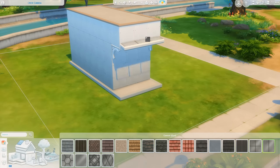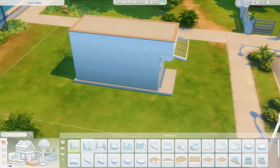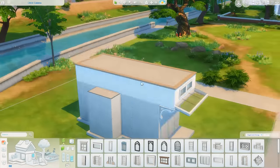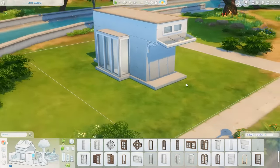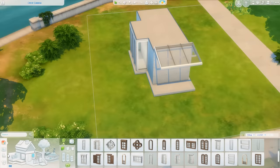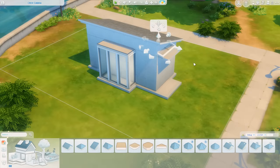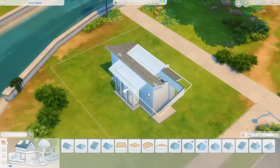This is a one bedroom, one bathroom tiny house, and I'm building on the Creek Cabana lot in Willow Creek. It's a 20 by 15 — not a starter home; I think it's around 30,000 simoleons. You'll be able to find all of that information, as well as download this build if you like it, on The Sims 4 Gallery under my EA ID, which is Gryphy — G-R-Y-P-H-I. You can also find it under the hashtag Miss Gryphy, and that information will also be in the description below.